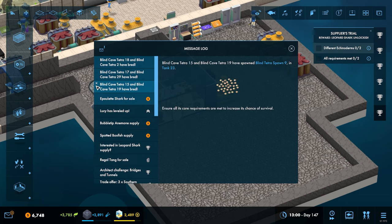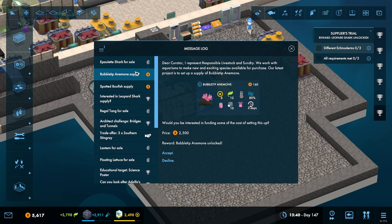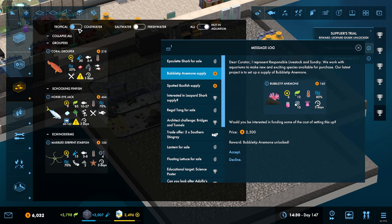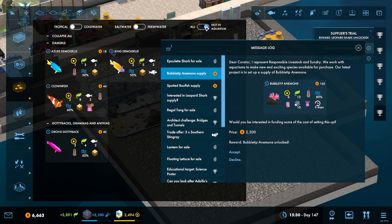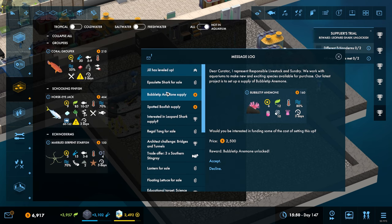Lucy has leveled up. Four sharks for sale - yeah, I will take those. Do I want the anemones? I thought I'd already unlocked those things - are they tropical as well? It would appear I have not unlocked them but I'm going to leave that for now.